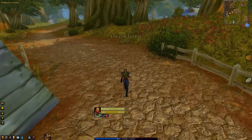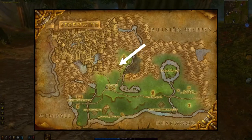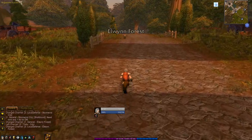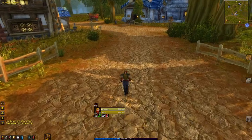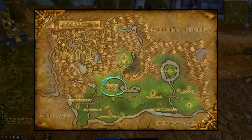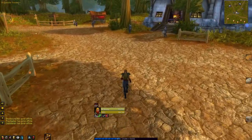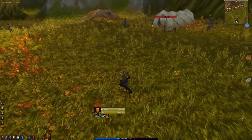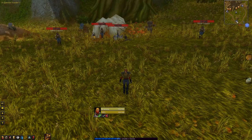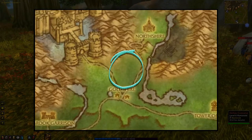As a human, you will enter Elwynn Forest here, south of Northshire Valley. Dwarves and gnomes who ventured this way will arrive here at the gates of Stormwind. Your first destination will be Goldshire, and the short run to get there should be easy and uneventful. The only potential dangers in this area are level 5 and 6 Defias cutpurses that have set up camp in the area between the two roads.